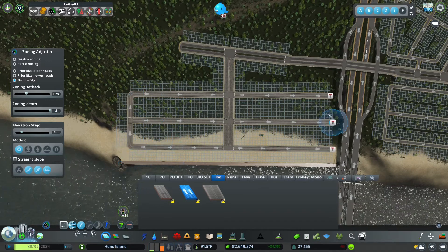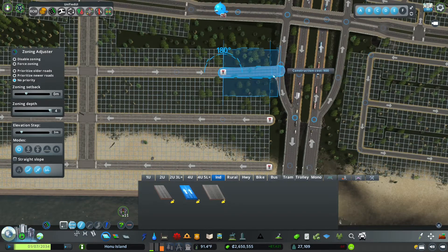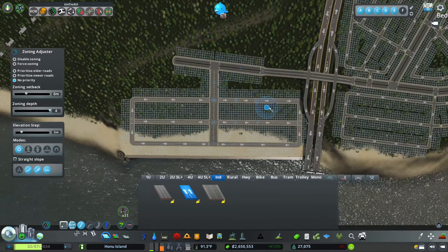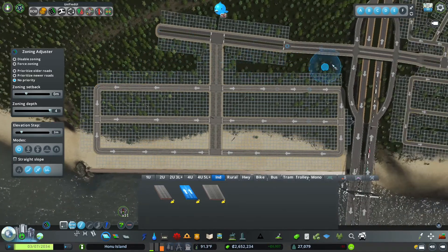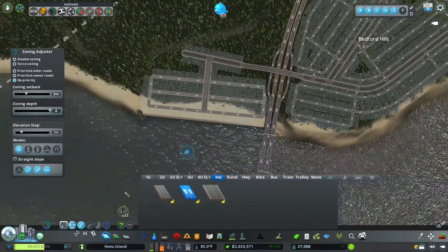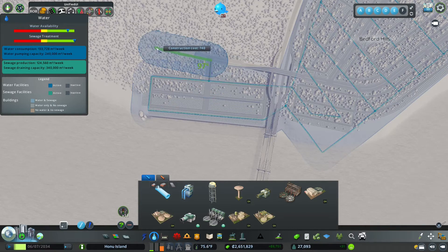We'll have this as a buffer. We could do some commercial here and some trees, just to keep it separate from everything. That'll be good. Not bad. So we're also going to need water down here - get some pipes in. Chika-chika-chika. Piping. Simple. Done. Effective. Good job.